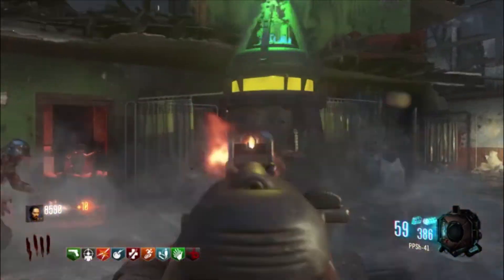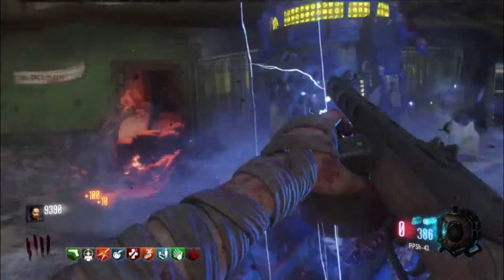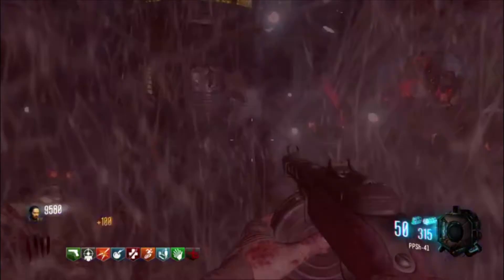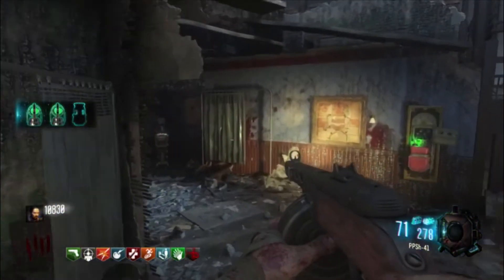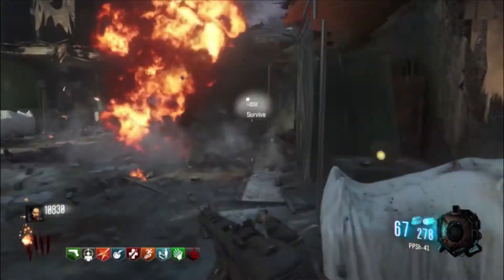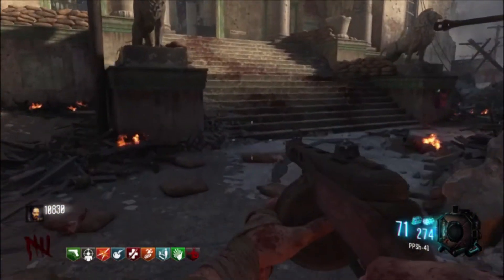Coming in at the number one spot is going to be the PPSH. We originally saw the PPSH come into Black Ops 3 zombies at Gorod Crovy. The whole community was so hyped about this gun — we saw it in the Gorod Crovy trailer and there are so many reaction compilations of it. It was the most hyped thing in the world. It's such an awesome weapon, especially Pack-a-Punched on Gorod Crovy. I take it into the boss fight all the time. The PPSH is one of the greatest weapons — I love it so much, and that's why it comes in at number one.